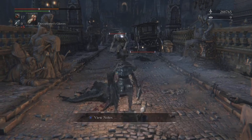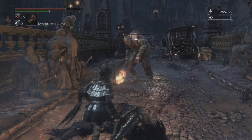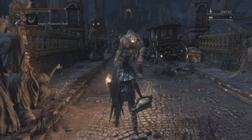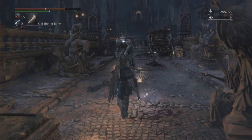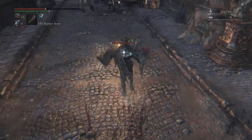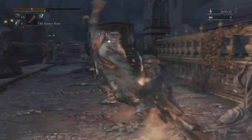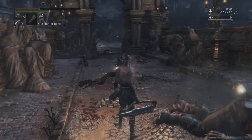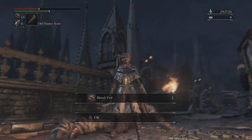Let's try this again. Look how much damage that does. So here is the quickstep bone — the Old Hunter's Bone right there. The Old Hunter's Bone can get you around a boss in a quick moment.